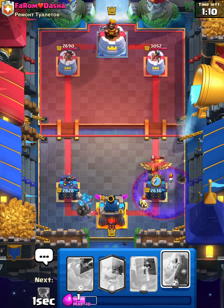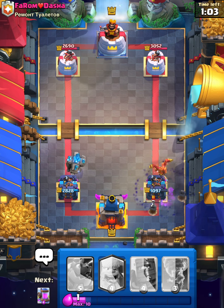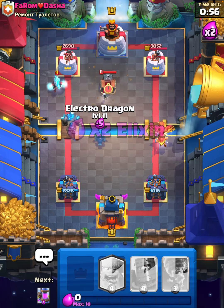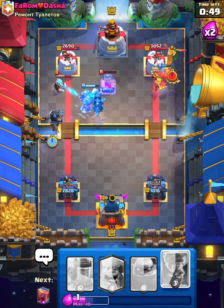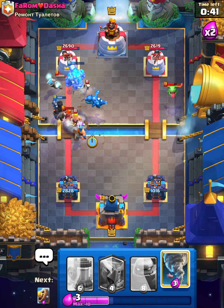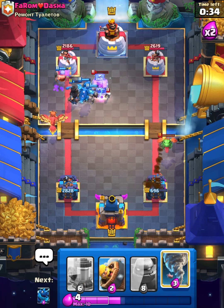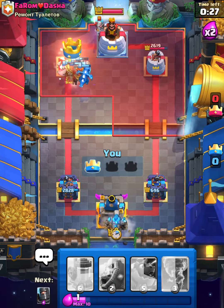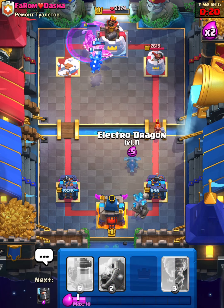He goes in with a Barbarian Barrel Graveyard — oh, my Barbarian Barrel's coming in late. Not too good for us. But it is that time — double elixir! I'll send in the Dark Prince. He's probably going to play a Valkyrie somewhere. The Baby Dragon's next — wait, he played it on the right so we don't have to worry about that. I'll go in again — that Lumberjack on tower doesn't even matter. It could be a two tower game. Golem in the back — he's going to try to defend. We take out his Ice Wizard and look at that — we're going to three crown him! GGs to this guy.